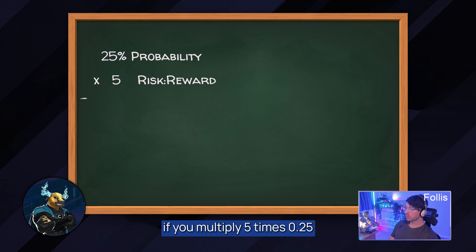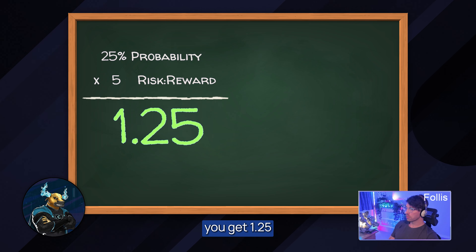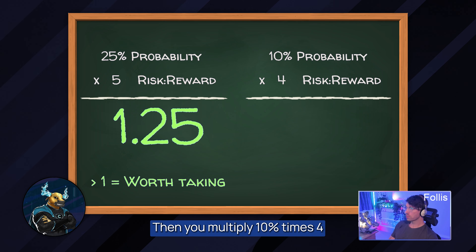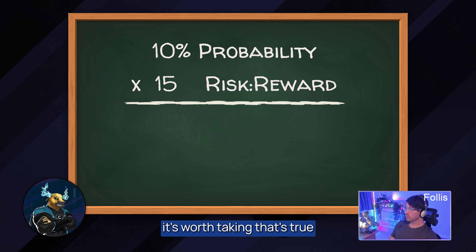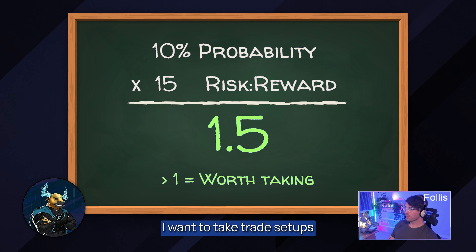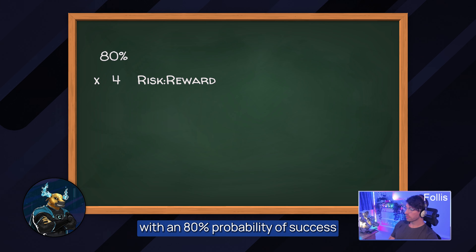Someone in the chat said if you're taking 15R trades then a 10% win rate is good enough. If you have a 10% win rate on a 15R trade, you multiply those two together and get 1.5 — anything above one means it's worth taking, anything below one means it's not. A 10R trade with a 10% win rate means you lose nine out of ten times, but the one win makes back ten times what you lost — essentially break even.